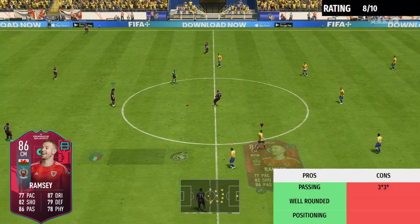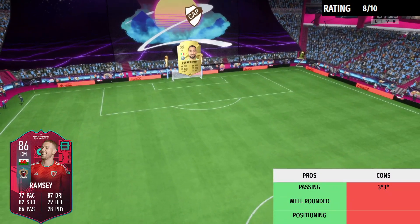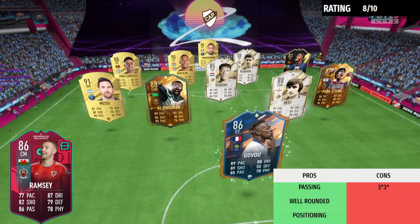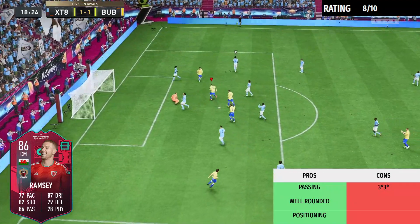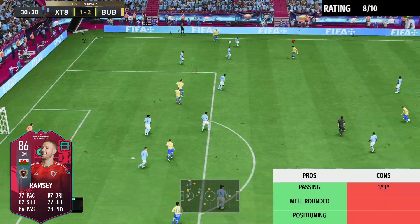Switching over to the cons of the card, the only con I really saw was his three-star weak foot and three-star skill moves. Sometimes you're put into situations where you have to force it to his right foot, or you're in sticky situations where a four-star skill move would really help you get out of it — but unfortunately Aaron Ramsey doesn't have that. That is basically the only con I saw with the card.